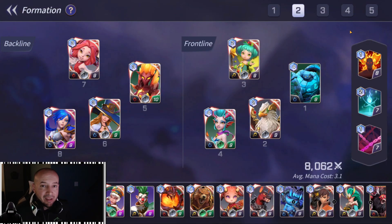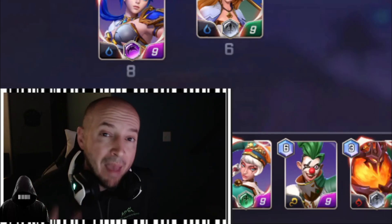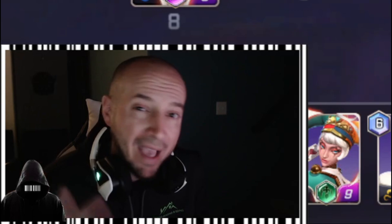Here's the team comp I used to get the 4k. As you can see, there's no legendary monsters in here — you don't need them. I've beaten many teams with legendary monsters. I based this team comp off of three different things: keeping max acceleration, keeping max attack buff, and keeping great sustain.